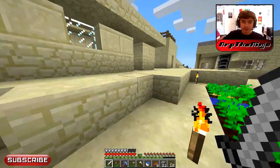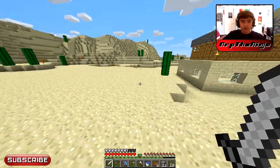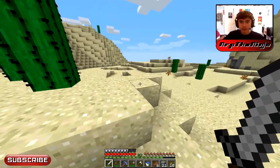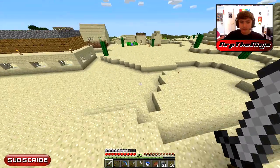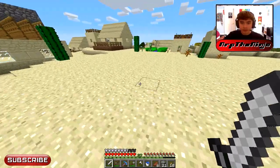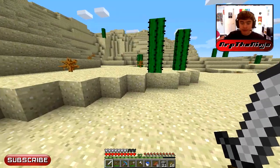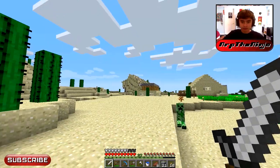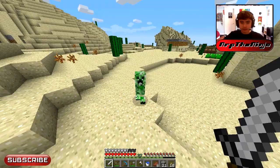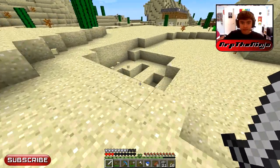Let's see how much skeleton bones and zombie flesh we can find. I wonder — do baby zombies drop zombie flesh? I don't know that much about baby zombies. Hey, where's all their stuff? There's a creeper. Where did they all go? There were like a billion out here — maybe their stuff despawned. I don't think it's been five minutes though.